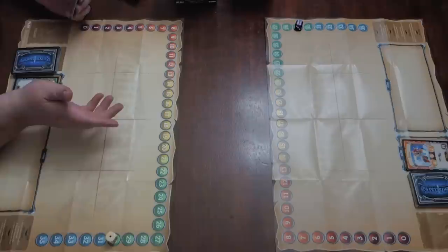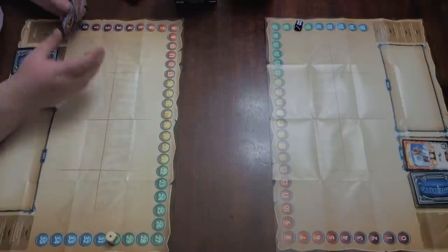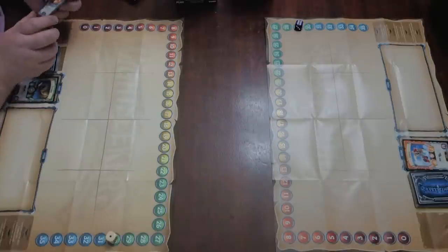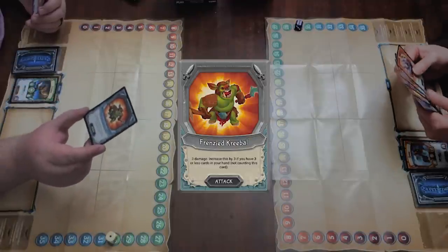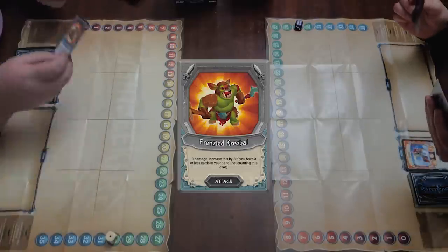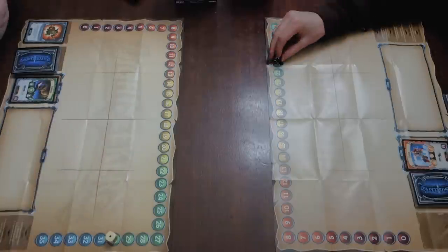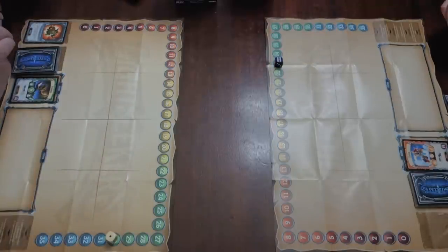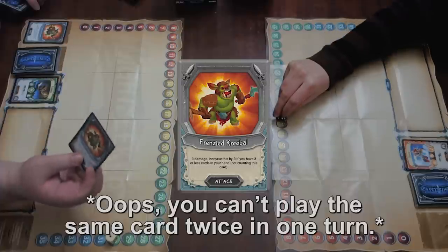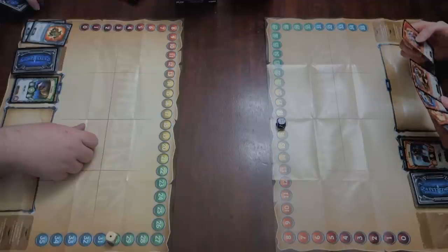I'll start my turn. I have two actions. With my actions I can spend both to play a combo card, or I can play any number of buffs and attack cards up to two. I'm going to start with Frenzied Creeball — he does three points of damage, and I get to increase this by three if you have three or less cards in your hand. I have three cards left, so I'm starting off with six. I take six, going down from 29 to 23. I liked it so much I'll do it twice — there's a second Frenzied Creeball for six more damage, all the way down to 17.